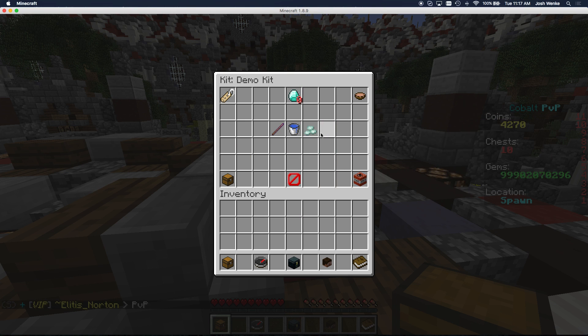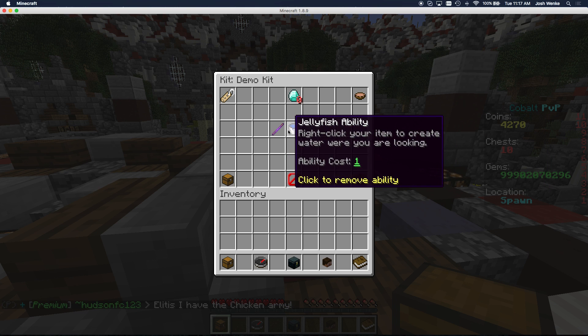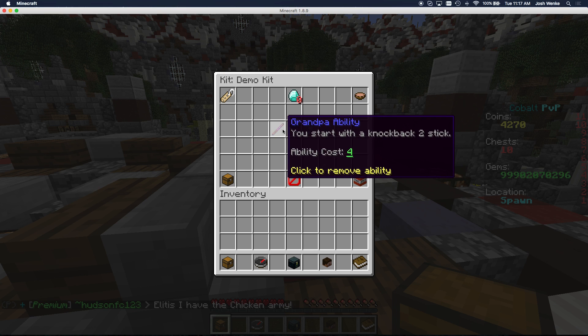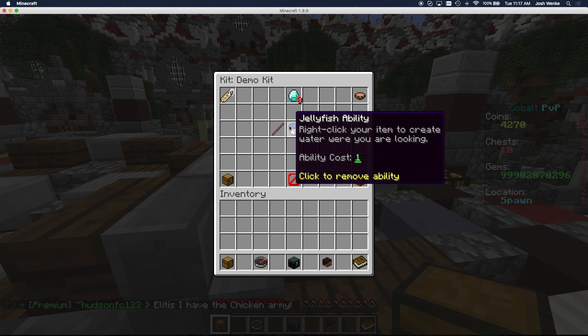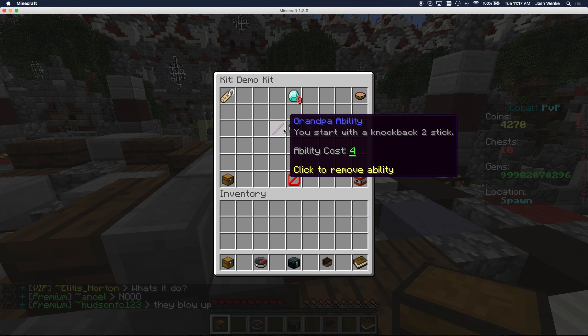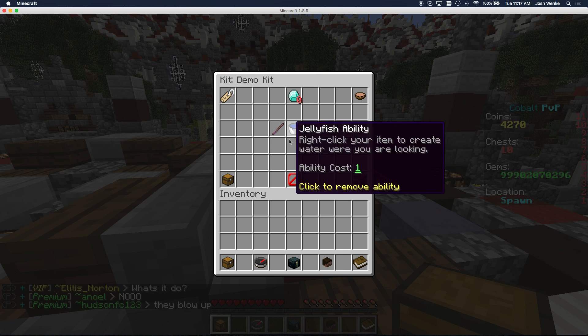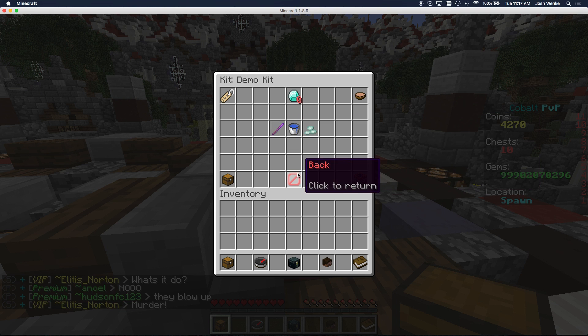Now my kit is ready to go. I have all these items in here and they all do different things. You can also see there are different colors — the colors correspond to the rarity of the ability. So right here this is a white ability — that's common. This one here is a rare or epic one. There's legendary, and there's all different types of rarities you can get.